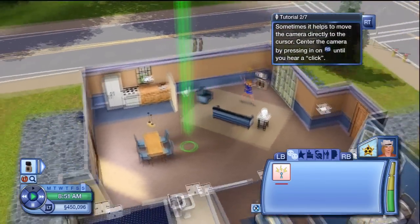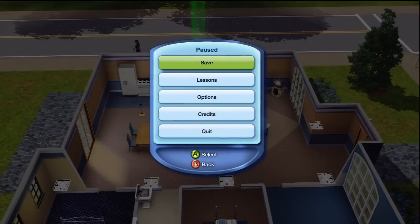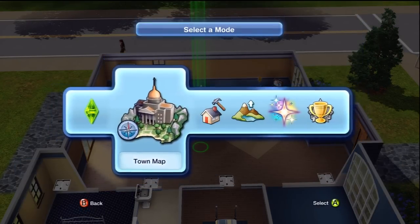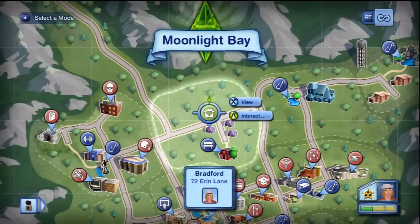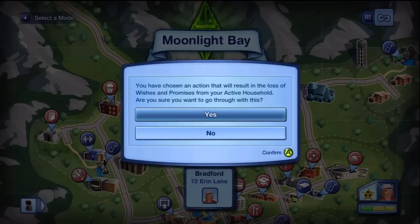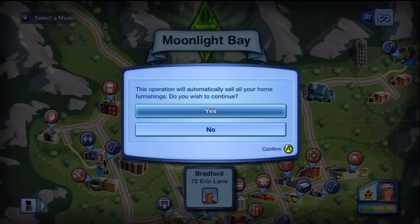Once you're done and you have all these dollars, if you want to get a new house go to the town map. From there you can replace your house. It's going to tell you that you're going to lose all your stuff, but you don't care because you're trying to sell your house.